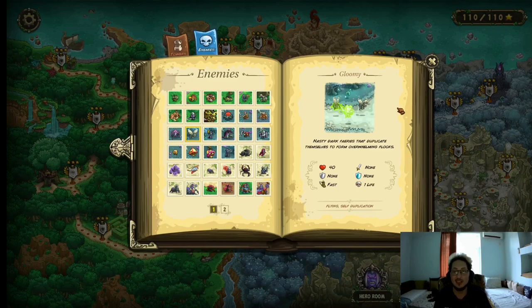Gloomies — they're basically the new flying enemy. They have only 40 HP, they move fast, and they can also duplicate themselves. How do you deal with them? Spawn kill them. Usually any form of area damage, even artillery, as long as there's some ground enemies underneath them. But for the most part burst arrows at tier 1 is more than enough.